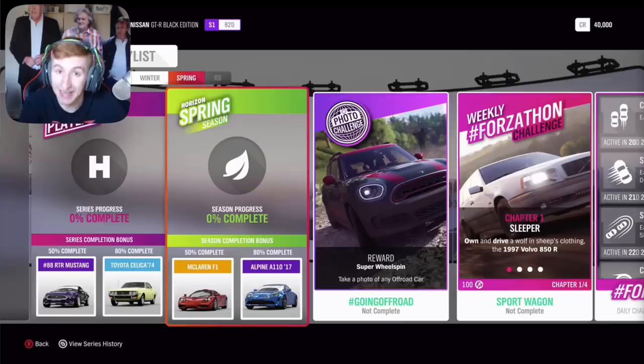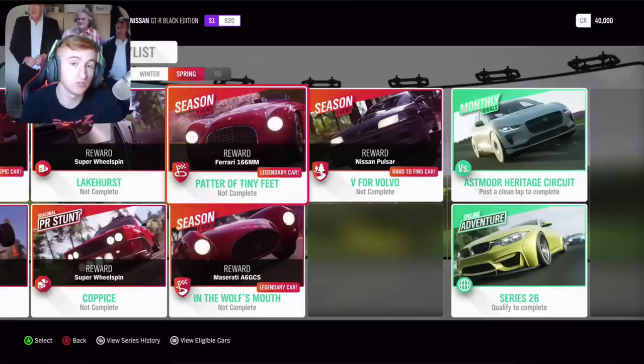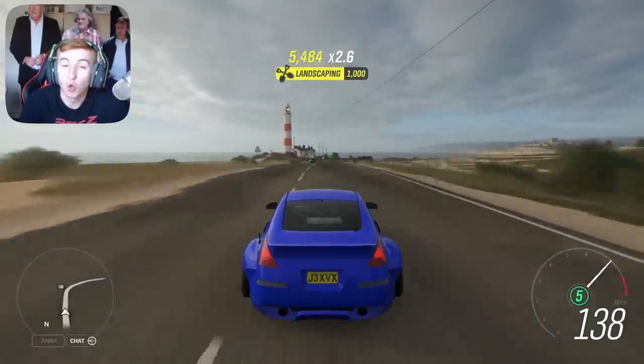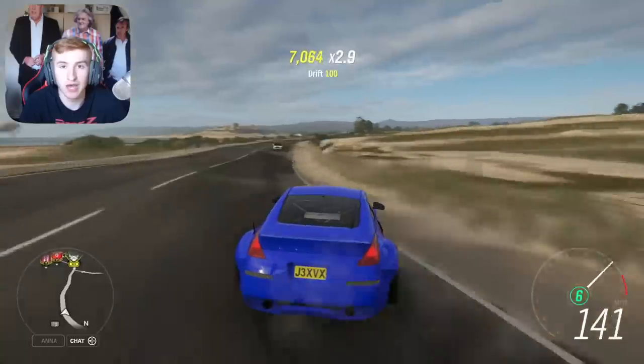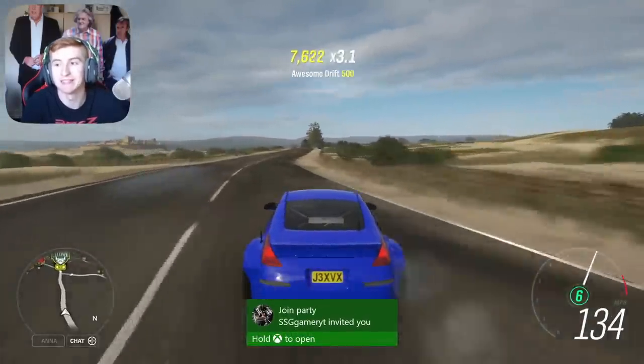In Spring, which is the last week, at 50% completion you can get the McLaren F1, and at 80% completion the Alpine A110. Through an exclusive championship you can get the Nissan Pulsar — that's a cool returning car. There is also a returning showcase remix where you drive the Ferrari Superfast against the jet. That is all four weeks of the festival playlist, containing the three new cars: the Land Rover, the Bentley, and the Jag.